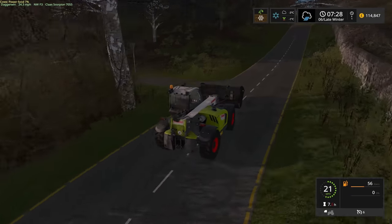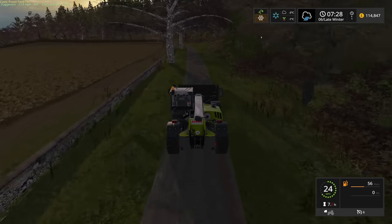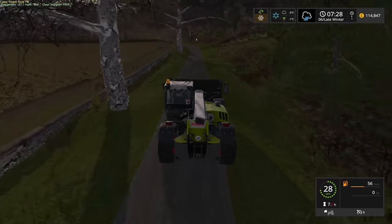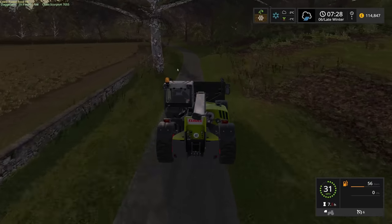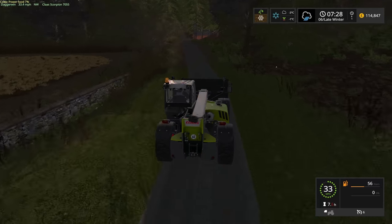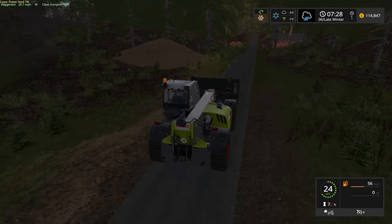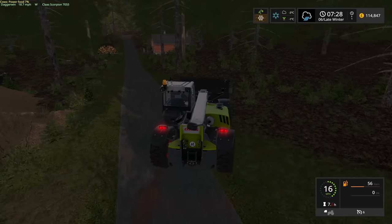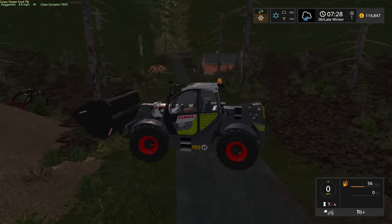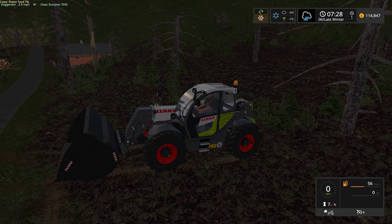We won't need to keep swapping over from a bale spike to a bucket, so that would be a nice change. Because we have to keep swapping over at the moment. There is the big pile - we've got plenty of space for this to work. This road doesn't have any traffic so we can just block it if we need to. But first things first, let's go and get the LT Master.